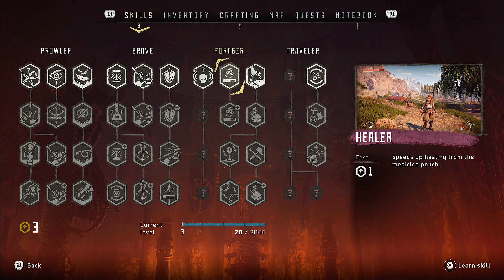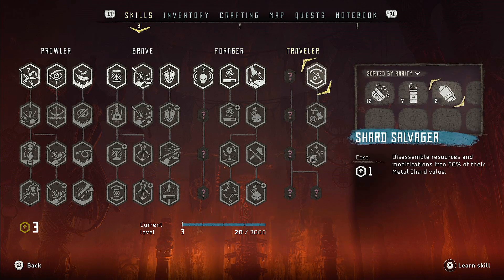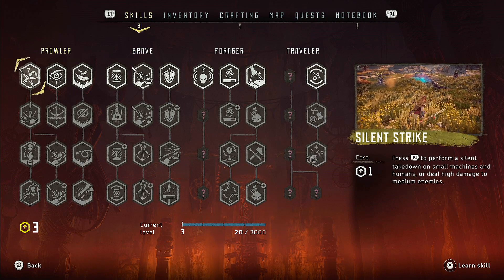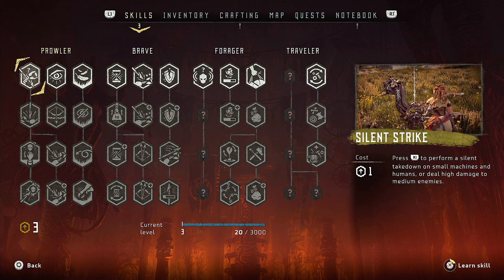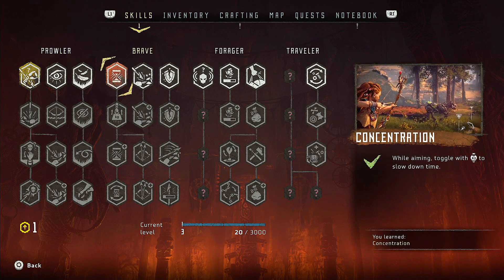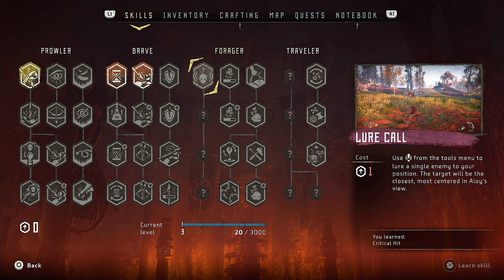Healer speeds up healing with medicine pouch. Additional material resources when foraging. Disassemble resources and modifications into 50% of the metal shard value. There's some interesting stuff here. I think we're going to start with Silent Strike — boom. I'm going to go with Concentration and Critical Hit, and then we'll figure the rest out as we go.